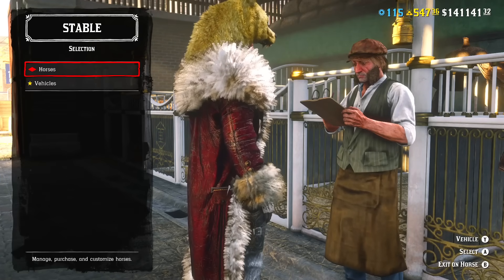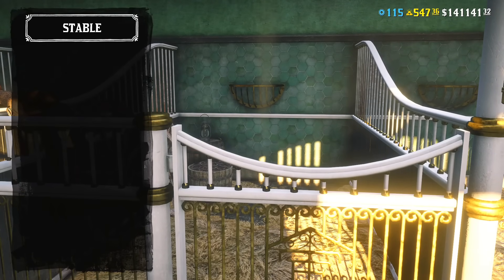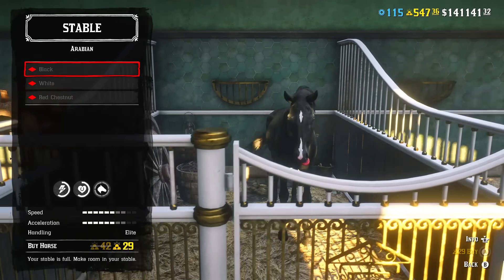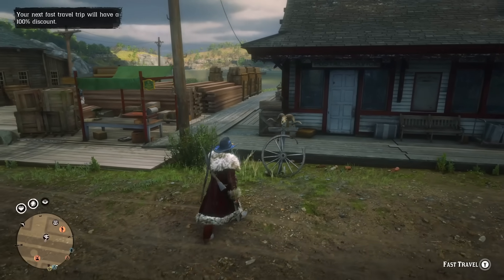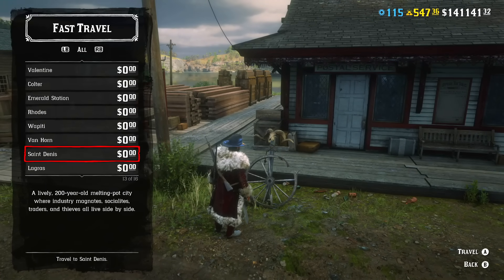It's 30% off Arabian horses, but even with this discount it's not necessary to spend your gold on the Black Arabian, because with a good saddle, Nacodoches stirrups, and the best stats, any horse will perform no worse than an Arabian. So buy it only if you like how it looks. Also, you can fast travel for free this month, which is actually a good perk for beginners.